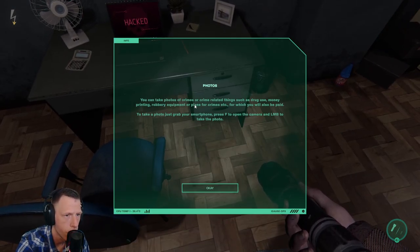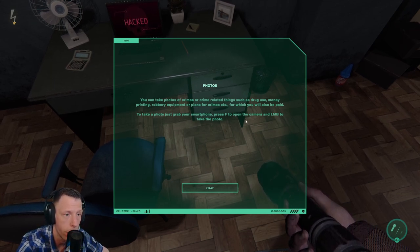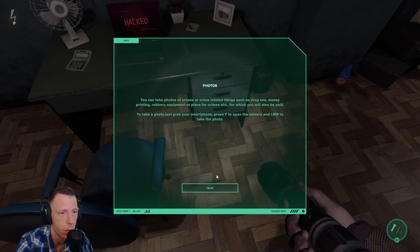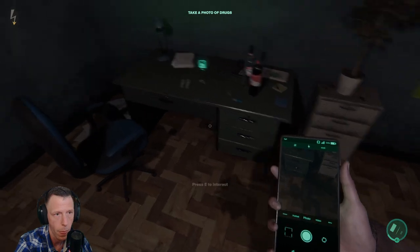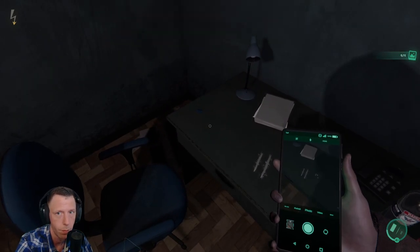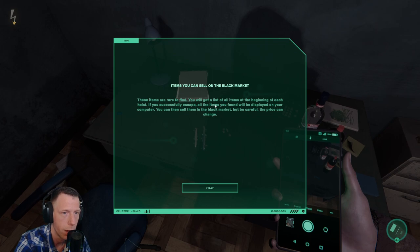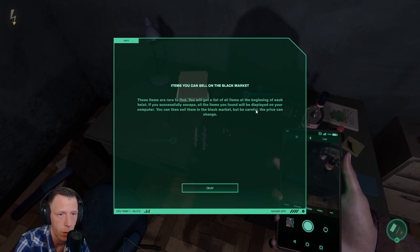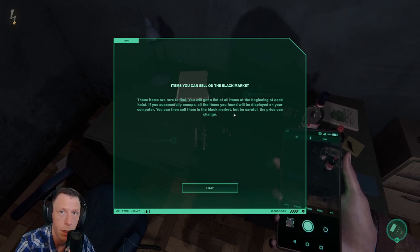You can take photos of crimes or crime-related things such as drug use, money printing, robbery equipment, or plans for crimes, for which you will also be paid. To take a photo, grab your smartphone, press F to open the camera, and left mouse button to take the photo. Let's take some photos of these drugs over here. Bam! Now we can blackmail someone. These items are rare to find — you'll get a list at the beginning of each heist. If you successfully escape, all items found will be displayed on your computer. You can sell them on the black market, but be careful — the price can change.